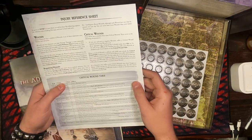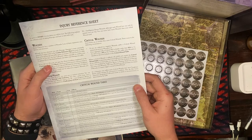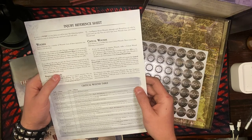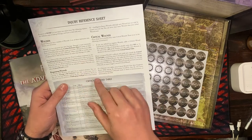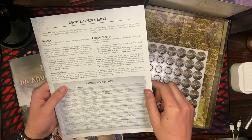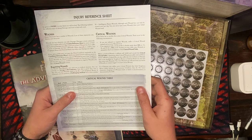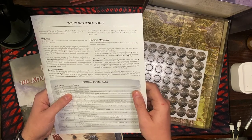Every character has a number of wounds — loss of these represents cuts, bruises, and abrasions. Each point of damage causes you to lose 1 wound. If you fall to 0 wounds, you gain the prone condition, which you cannot remove until you have at least 1 wound. If you stay at 0 wounds for more than toughness bonus rounds, the prone condition can become unconscious and you pass out. If you would ever be reduced to negative wounds, you take a critical wound instead. To recover wounds, you need rest or medical attention — attempt an endurance test after a good sleep, healing wounds equal to SL plus toughness bonus.